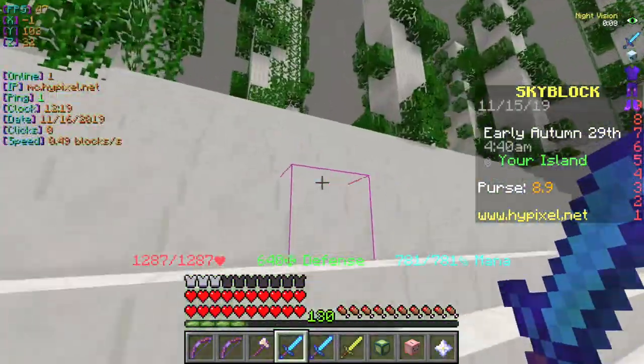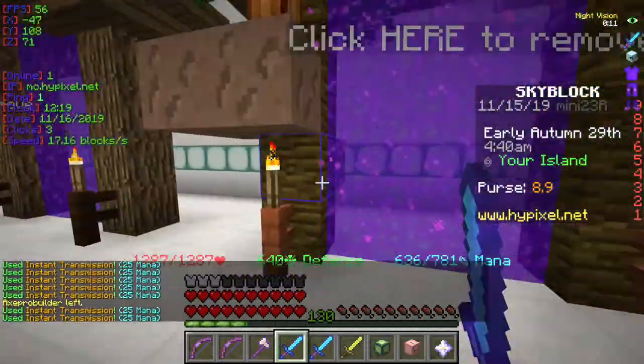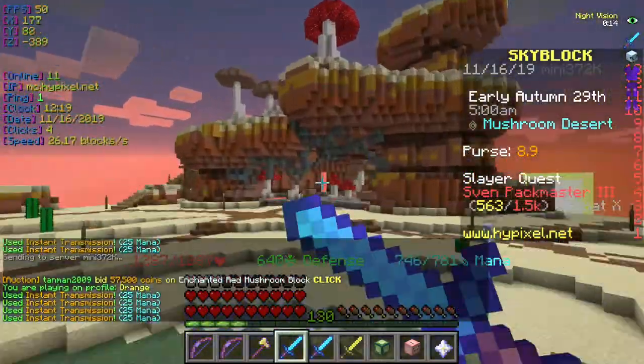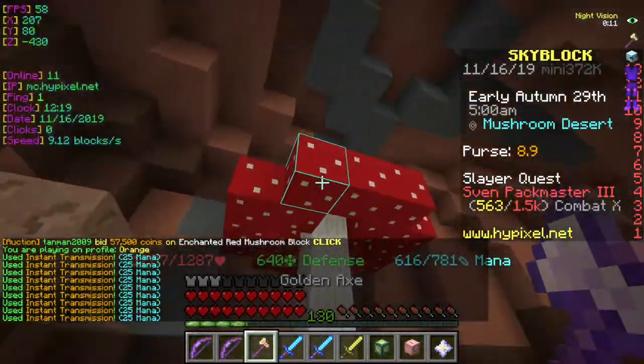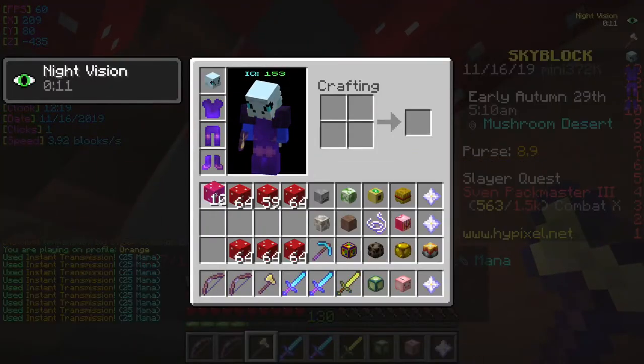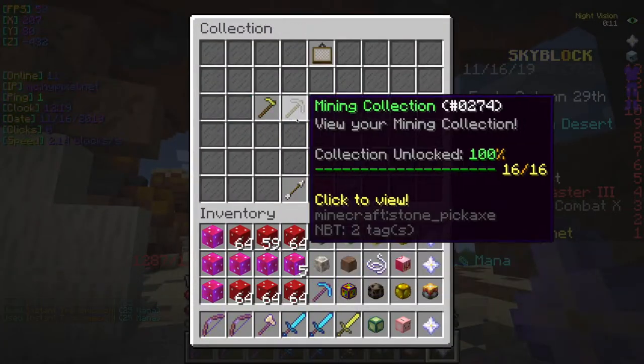The strat is you need to go to the mushroom forest or mushroom desert, and you need a silk touch golden egg — or just any silk touch egg — and you mine these red mushrooms here.